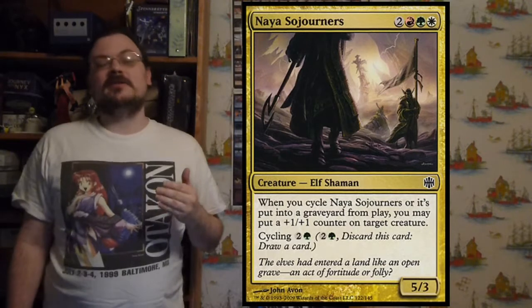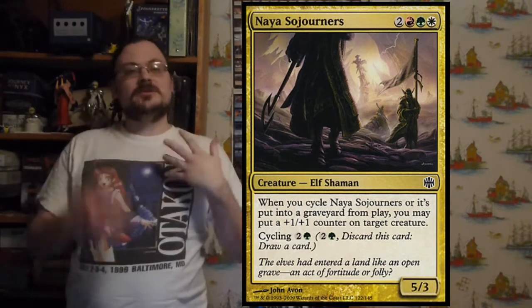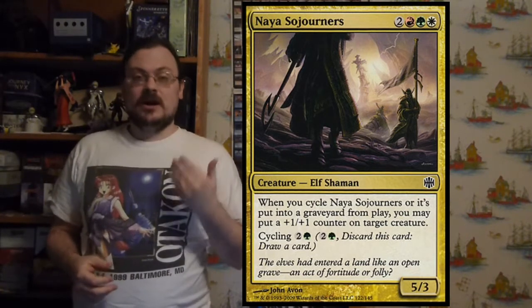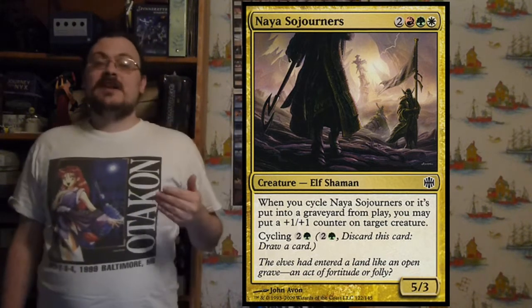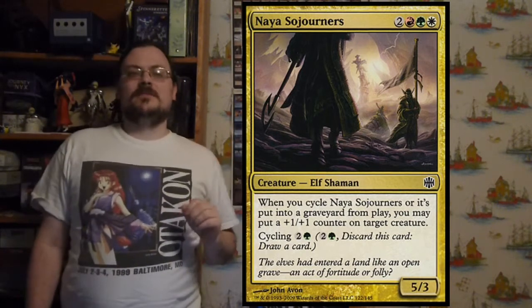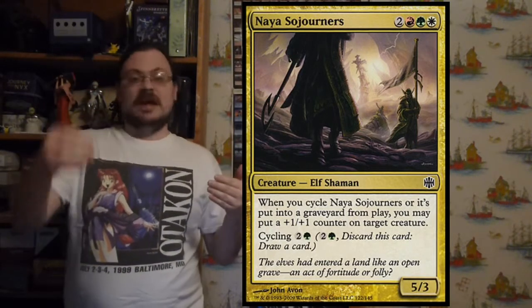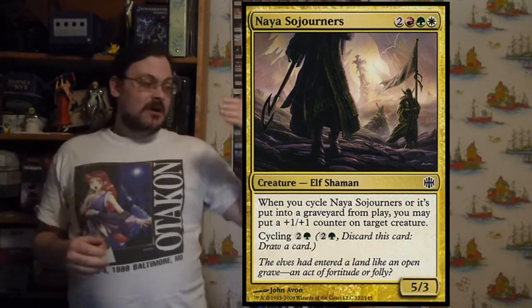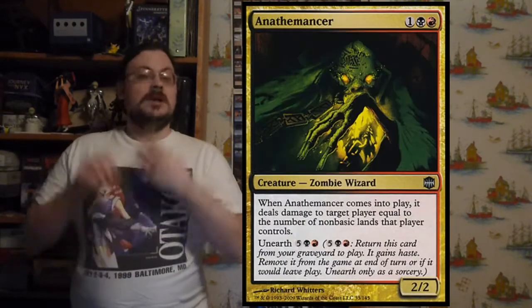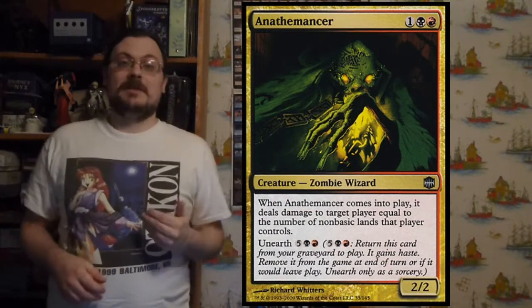Cycling returned with some evolution — there was a new type within the Sojourner-type creatures. These five creatures had an activated ability when you cycled them or when they were put into the graveyard from play — the exact same ability, giving two opportunities: either it dies or you cycle it, and you get this ability. We also saw a return of basic land cycling, exalted, devour, and unearthed.